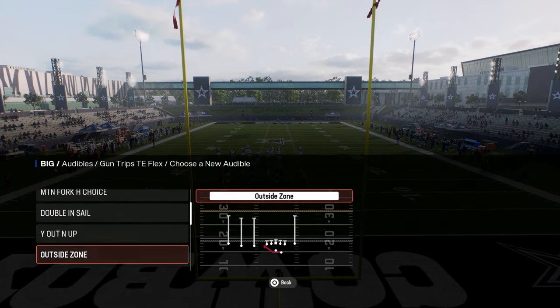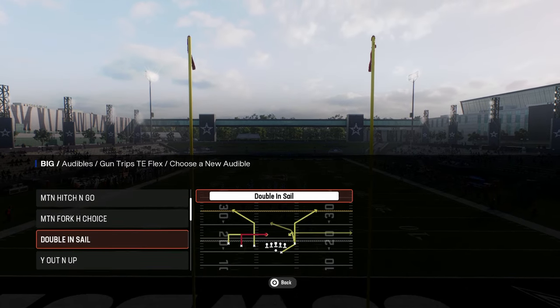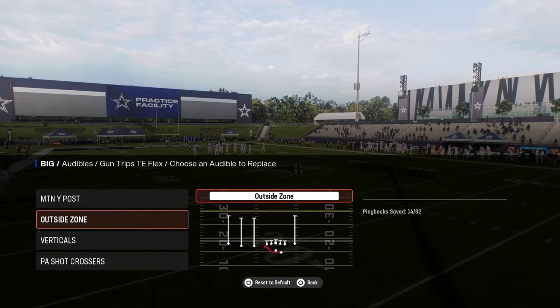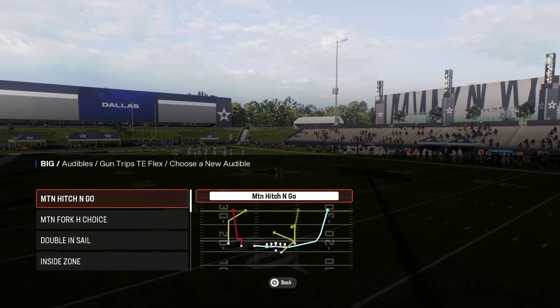They don't have the bubble screen in here. You don't even really need a run out of trips, but if you did, you could use this outside zone — it's not a bad run either. They have verticals, PA crossers — pretty simple offense here.